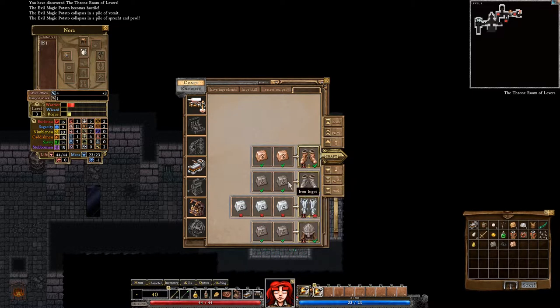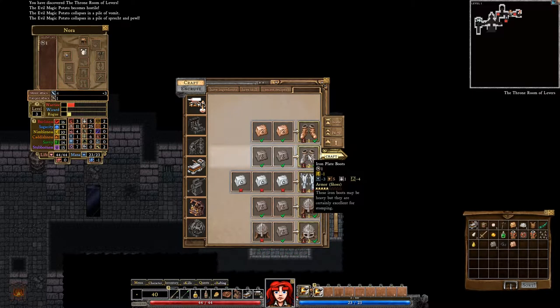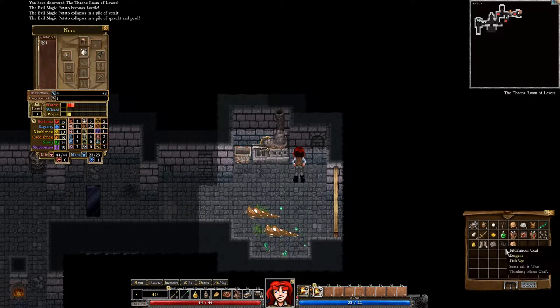What can we make? We can make some iron boots. It will make us less sneaky, but we have no boots right now, so it's going to be an upgrade for us — more armor, and that's always a good thing. We're slightly less nimble, but I mean, we kind of committed to that when we became the iron dude. We are iron man — that is why we're cool.